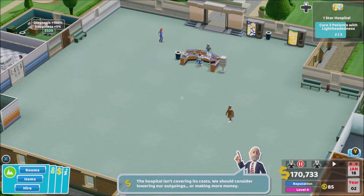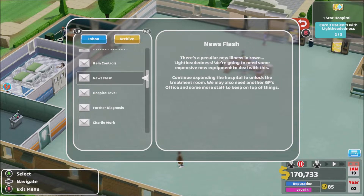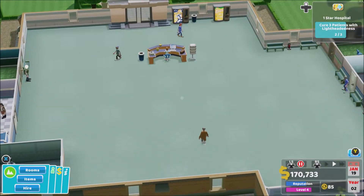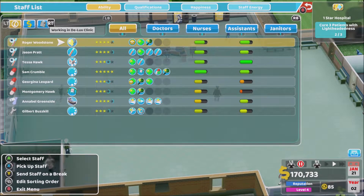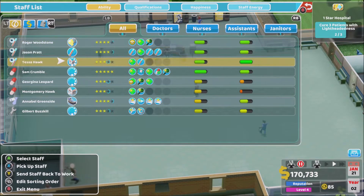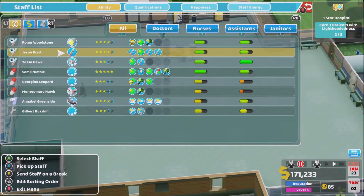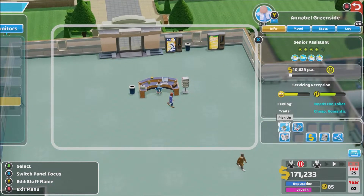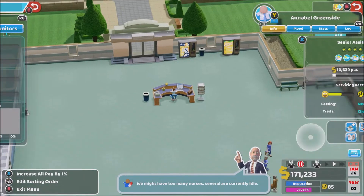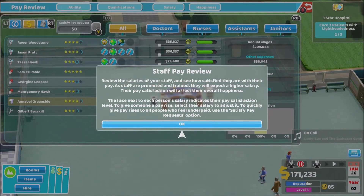It's not covering costs — we should consider lowering our outgoings or making more money. How do I make more money? Let's go to staff — this is my staff list. A lot of them are nearly trained up. Pay review: review the salaries of your staff and see how satisfied they are with their pay. As staff are promoted and trained they will expect a higher salary — their pay satisfaction will affect their overall happiness.